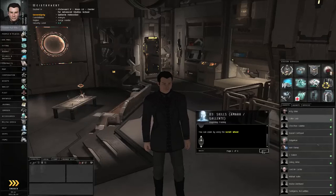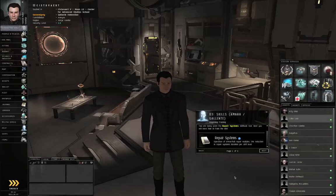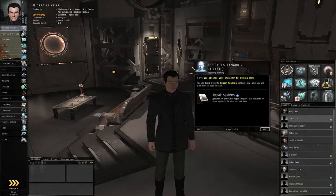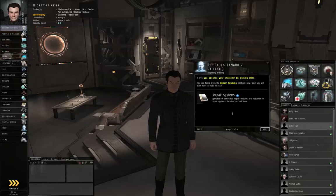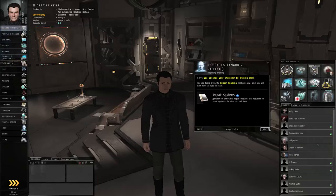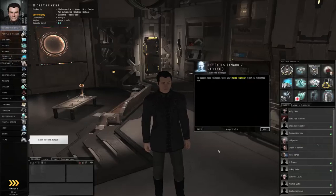You are now being provided with a skill book. The ability to learn by direct cerebral augmentation is one of a capsuleer's most important abilities. Your brain has been modified to allow for direct injections of skill books, which will remap your neural structure to accommodate new ideas, experience, and knowledge. Locate the skill book in your item hangar — just left-click on the button the game helpfully points out.